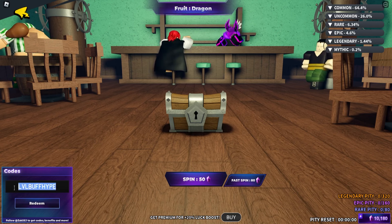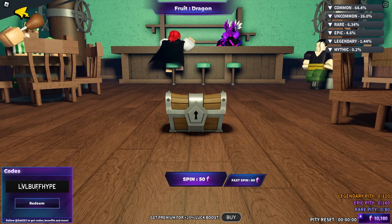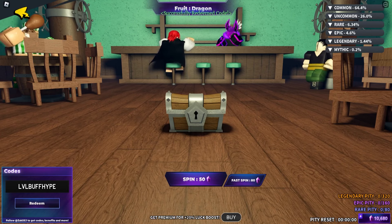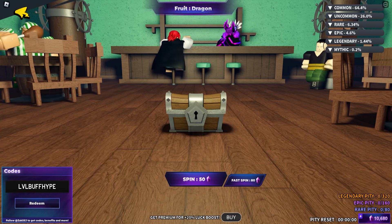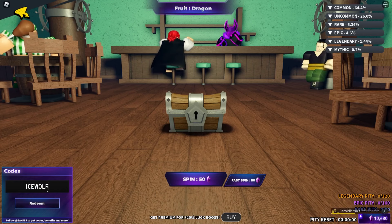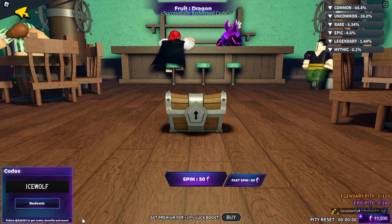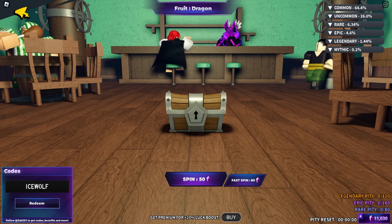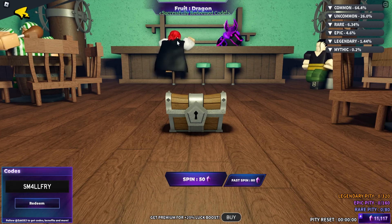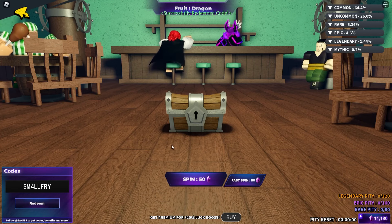Next up we got 'level buff hype' — L-V-L-B-U-F-F-H-I-P-E. Click on redeem — successfully redeemed this code as well. There's a bunch more codes to cover, so keep watching. Next code is 'Ice Wolf' — I-C-E-W-O-L-F — this code will give you tons of epic rewards. And then we got 'SmallFry' — S-M-A-L-L-F-R-I — make sure to redeem this code as well. Successfully redeemed.